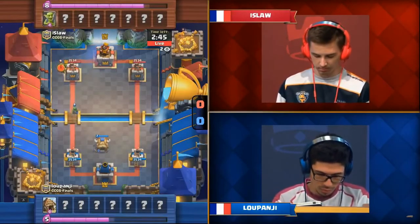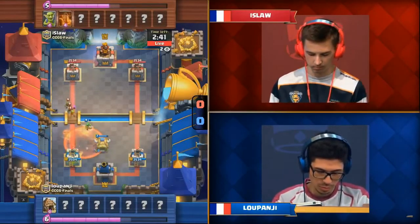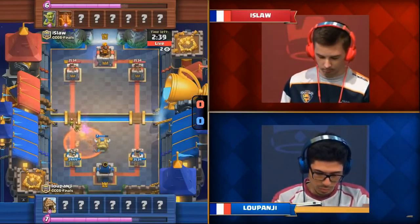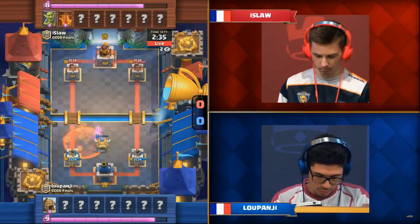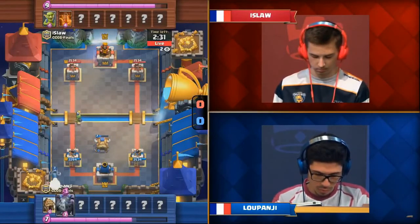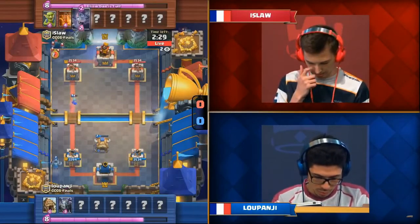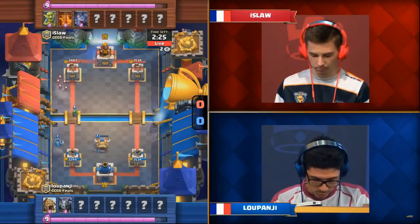There's a Goblin Hut to start off the game. The Goblin Hut — an unconventional card — just kind of recently came back into popular usage among these top players. There was a little bit of a buff for the Spear Goblins: they throw spears 0.2 seconds faster than before, which equates to quite a good bit of DPS improvement. They deal just a little bit more damage if you give them enough time to stack up.